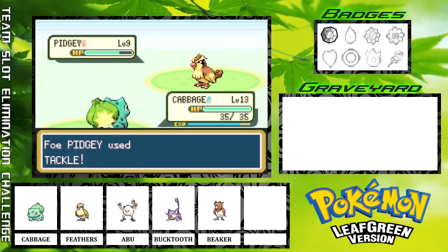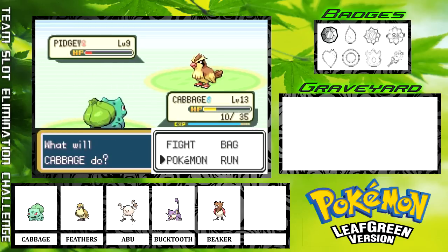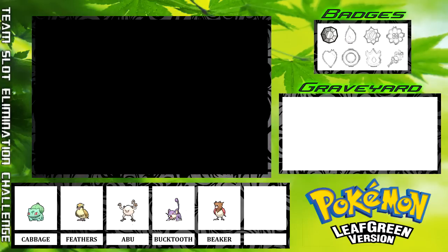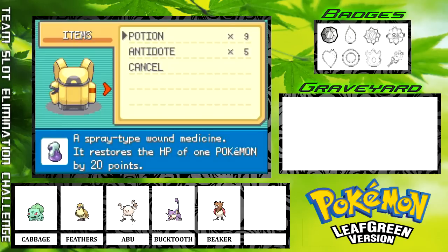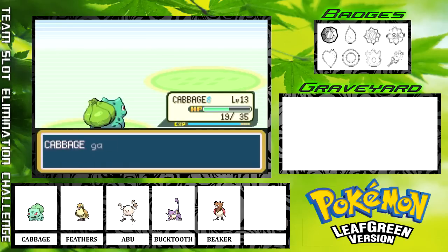We'll go for the Tackle with Cabbage, which does like nothing at all — holy cow. Should probably be using Leech Seed. Oh, I missed! The Leech Seed missed. Moment of truth... okay, Cabbage kind of took that like a champ, not gonna lie. Let's go ahead and use a potion on Cabbage just to make sure he doesn't get destroyed with another Gust. We are now going to go for the final Tackle and finish the Pidgey off. Cabbage gains a level — level 14. Sweet.